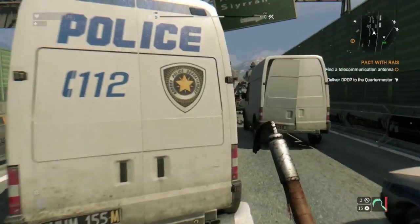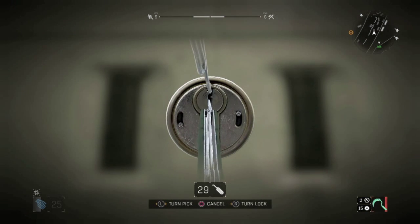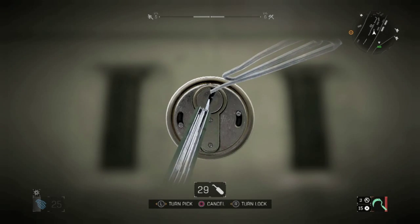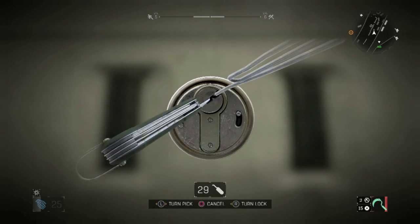What is up guys? My name is Wardog3, and today I'm going to be bringing you my first tips and tricks video in Dying Light. This is on the PS4, and I'm going to be showing you all how to lockpick easily and get picked locks every single time you come up to a lock.